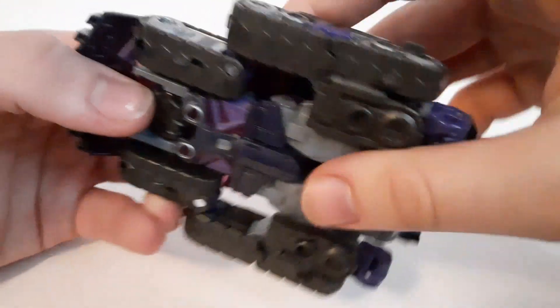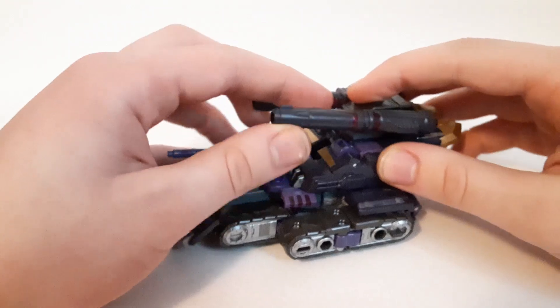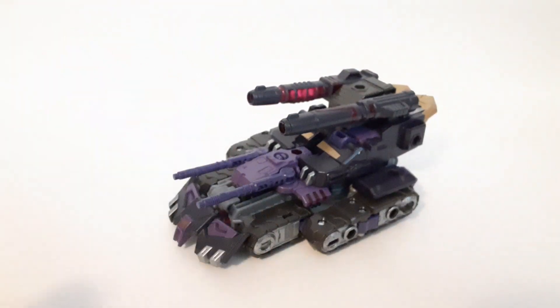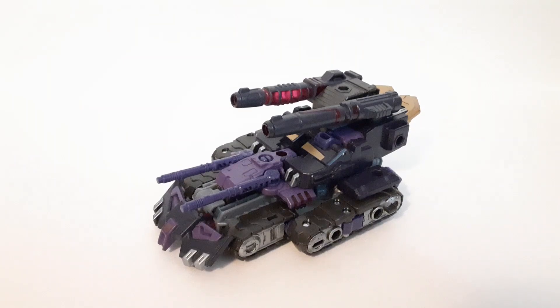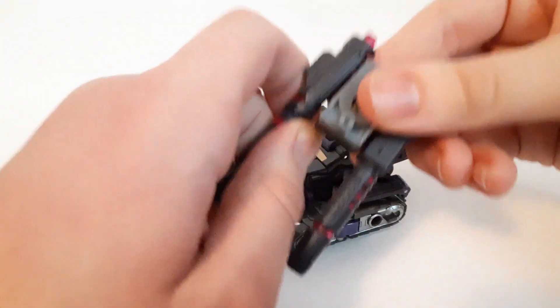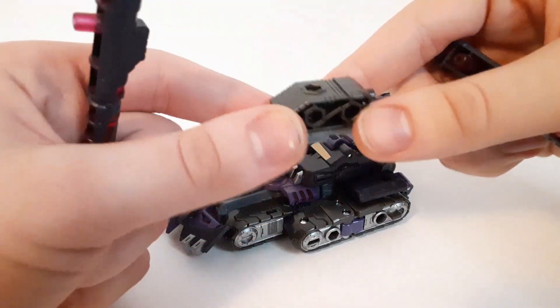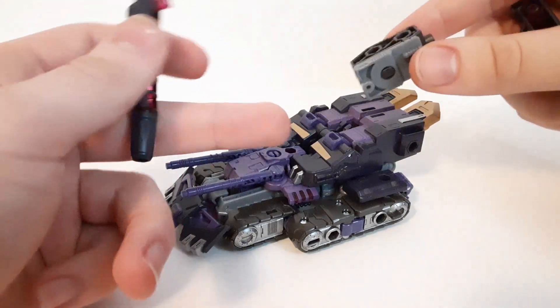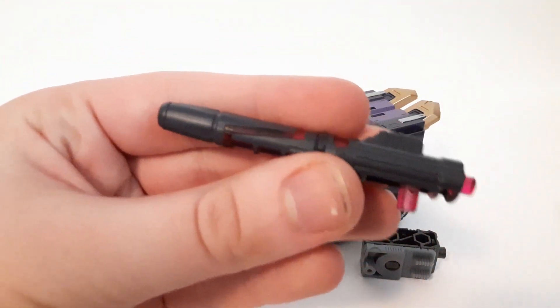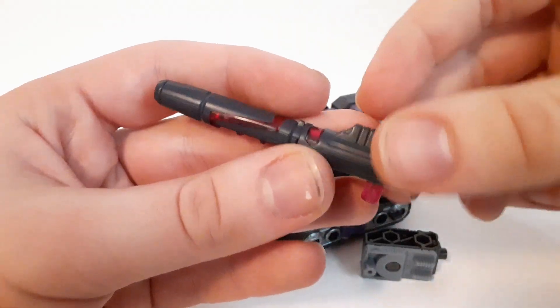Unfortunately, these are faux little wheels here, so you can't roll him around, but oh well. For the accessories, he comes with two guns and an attachable piece, which is useful for both this mode and the robot mode. The two guns are not identical — they help signify which one goes on top and which goes on the bottom in robot mode, and side to side for alt mode.